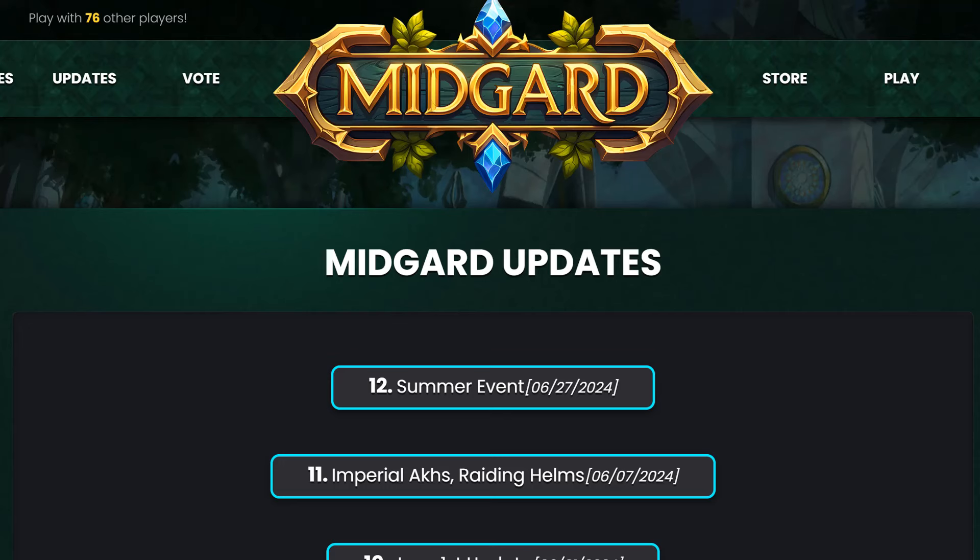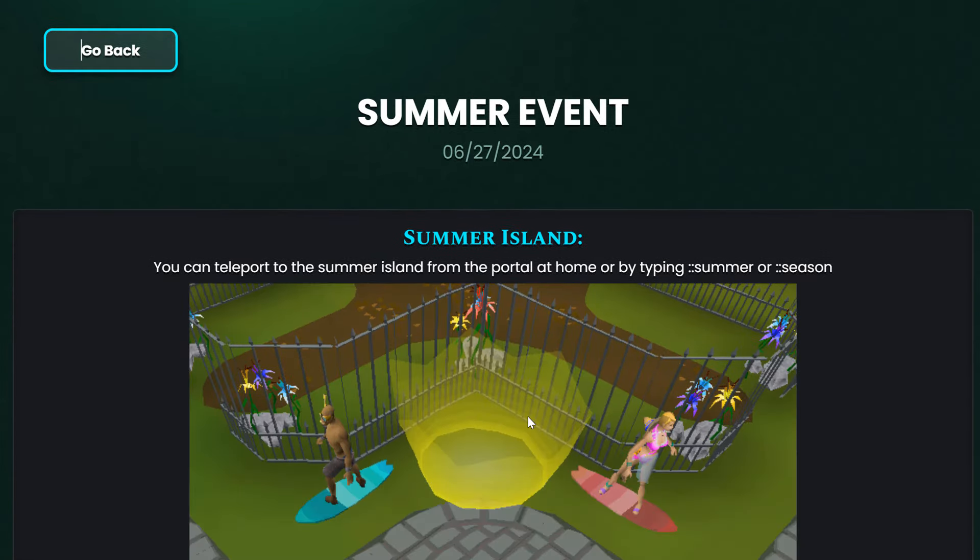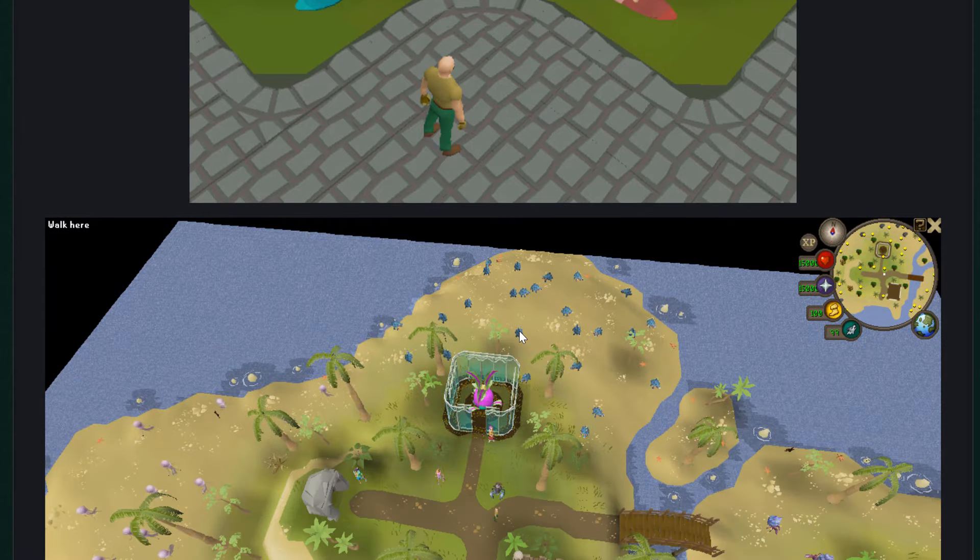Let's go — I got some huge news for you guys. We have summer events on Midcard right now. With the 12th update, we've got this summer event. You can teleport to the Summer Island from the portal at home, or by typing colon summer or colon season.